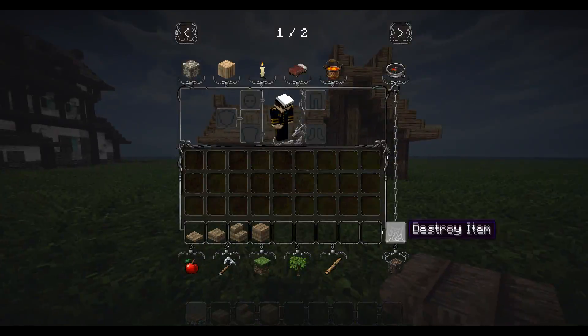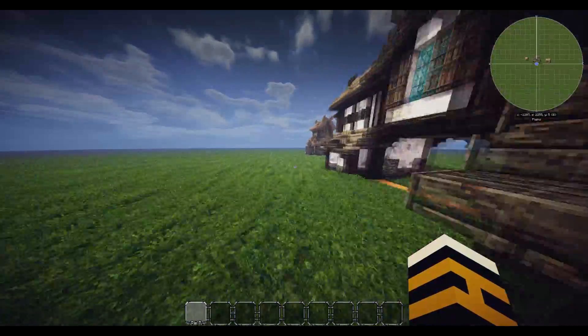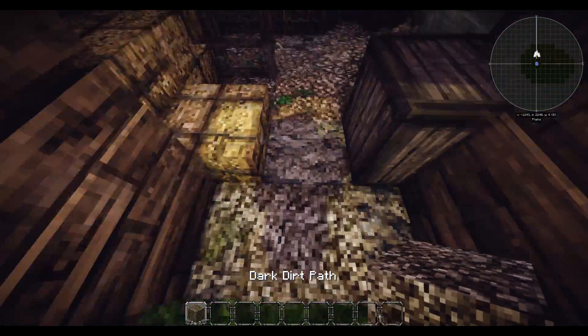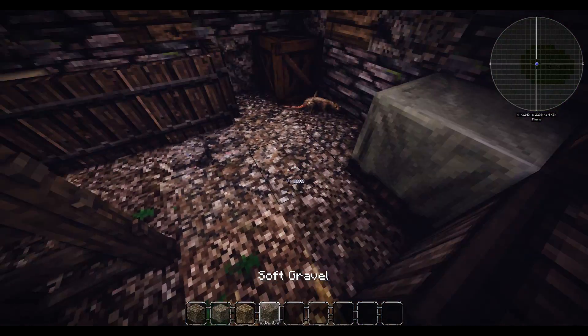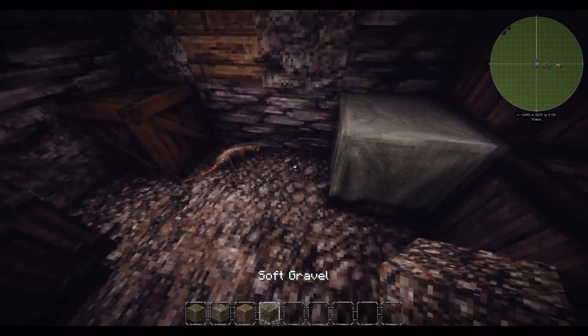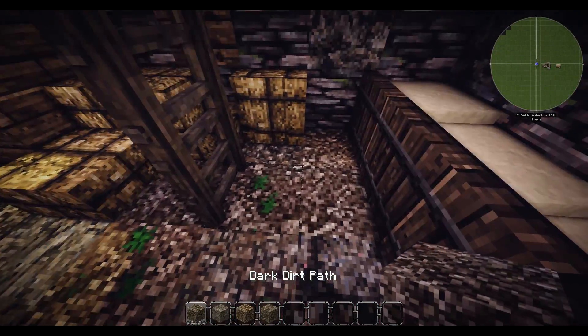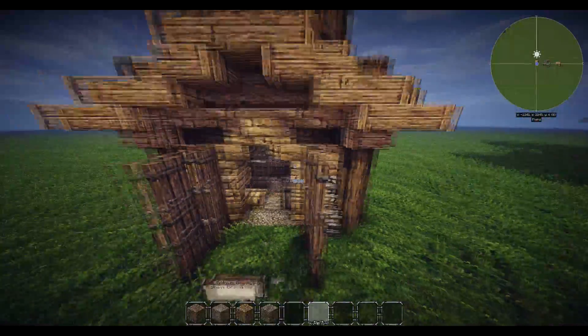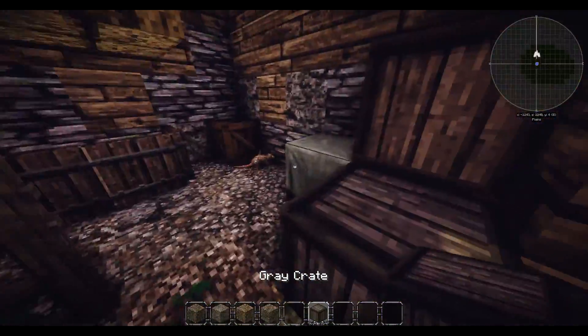Materials for the floor - I did do a little bit of interior with this one. Grab stuff like dark dirt path, dolomite, medium dirt path, soft gravel - materials like that will do.